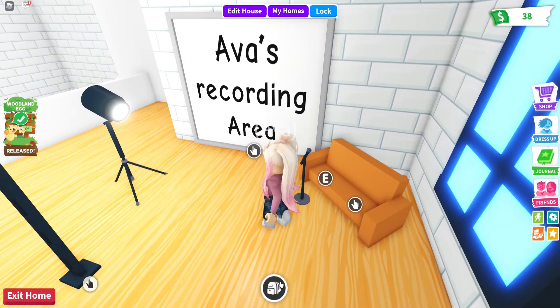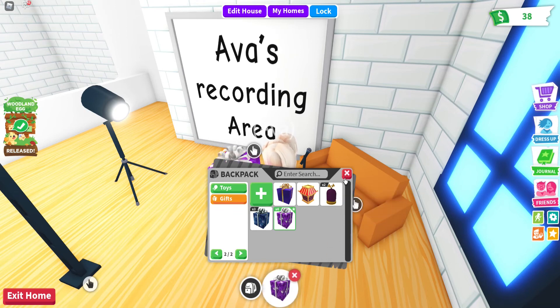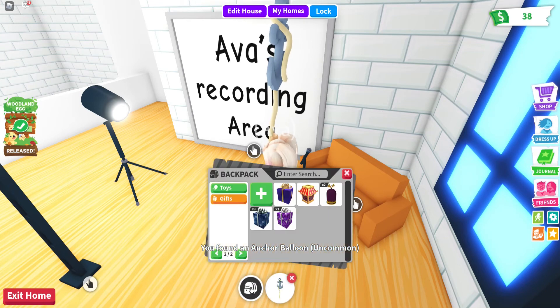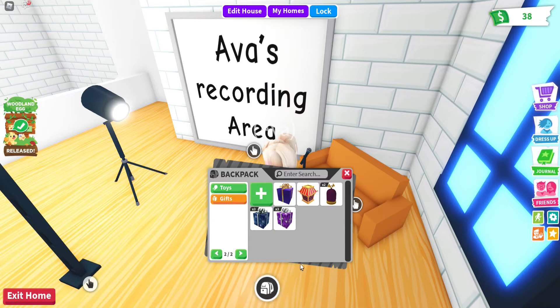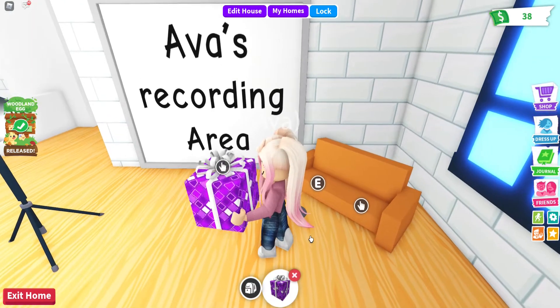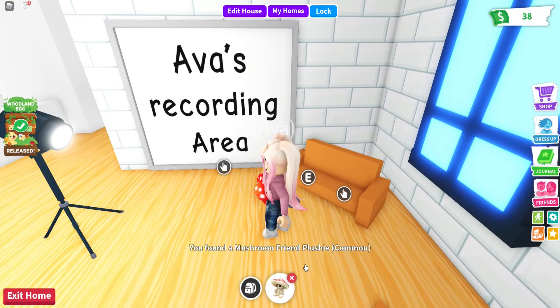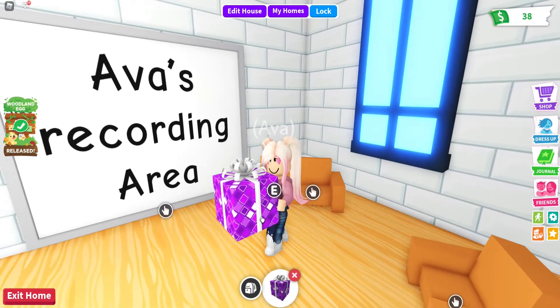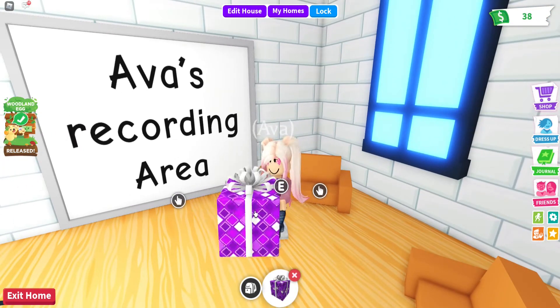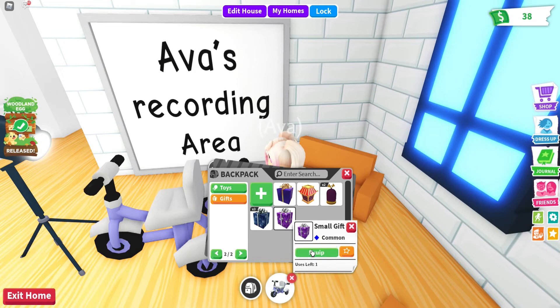Now let's open some more small gifts. I got a Red Wagon Stroller — ultra rare! Okay, so let's open this one. I got an Anchor Balloon, uncommon. Now let's open the next small gift — I got a Mushroom Friend Plushy, common.